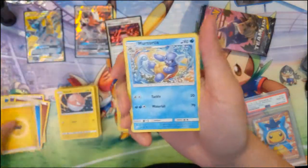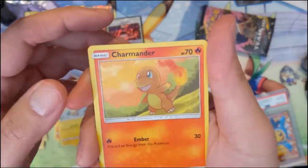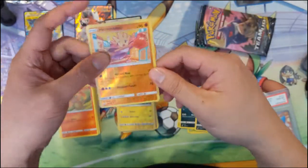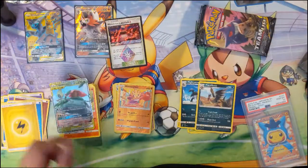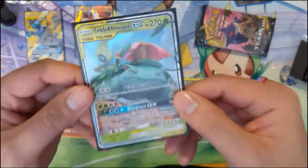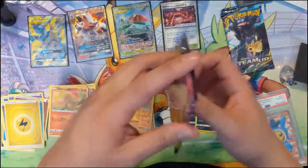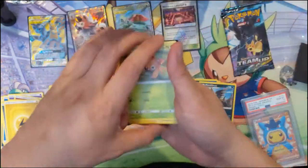Lightning Energy, Turtonator, Pupitar — kind of a cool art. Pokemon Communication, Ponyta, Grimer, Marill, Charmander very cute. Hitmonchan — the Hitmonchan Himalaya, very funny art style. And woohoo — Celebi and Venusaur! Oh man, we're doing pretty good as far as getting the Tag Team cards. Very nice. So we got two and three-and-a-half hits. We still got two packs left.